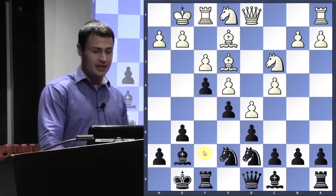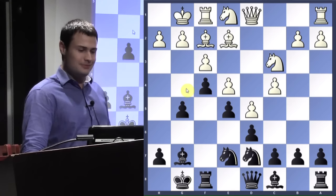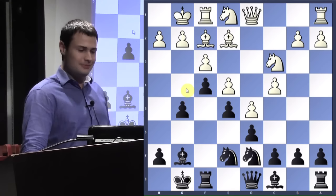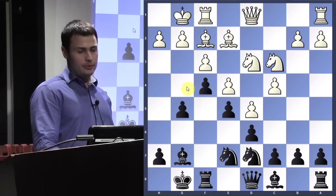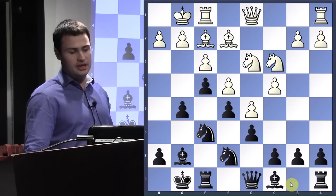Bishop f2, g5. It's pretty obvious what black's trying to do here — he's just trying to push the pawns forward and go attack the white king. But he hasn't made any real threats yet. So although some aggressive posturing, he hasn't really seized the initiative just yet, and the next few moves you're going to see that change. Knight d3, kind of as we talked about, knight f6 — same reason. You want to bring the knight back over to the king's side where you're going to attack.